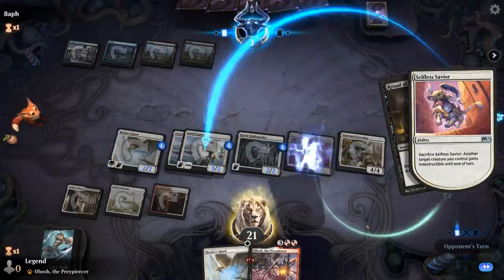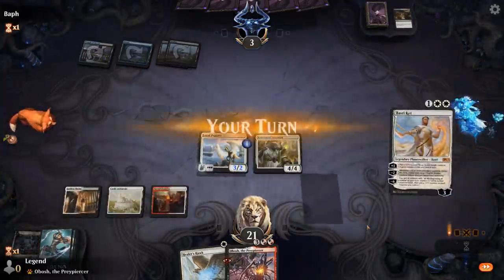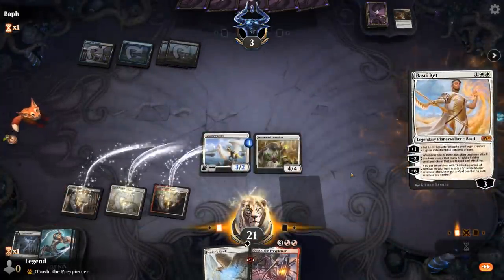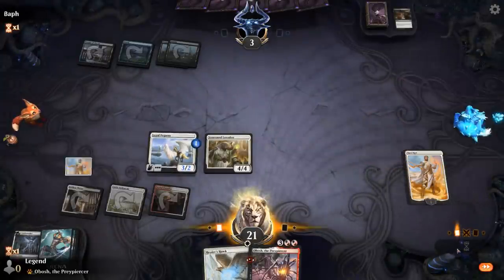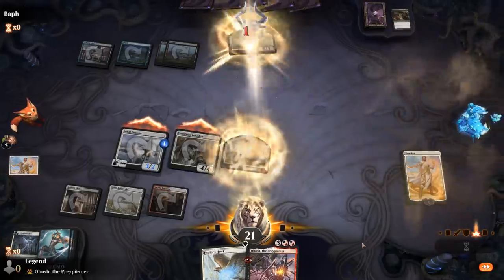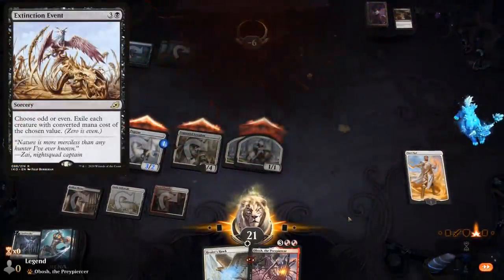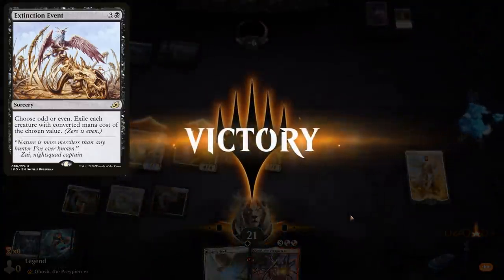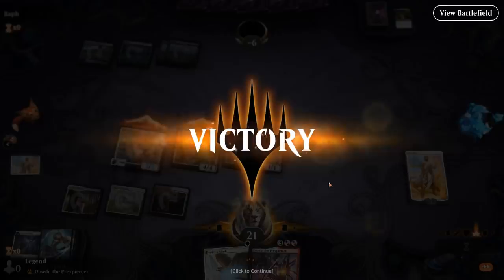We save the Loyal Pegasus. The Loxodon survives and we still have 7 damage on board. And there's Basri, just in time. If they had Extinction Event instead of Ritual of Soot we'd probably lose that game, so glad they had the Ritual instead of the Extinction. On to the next one.